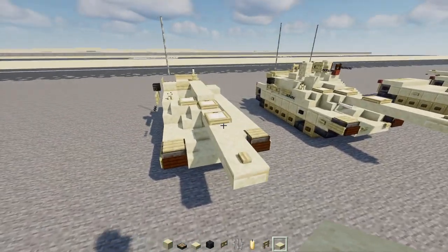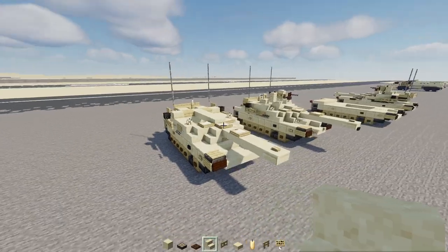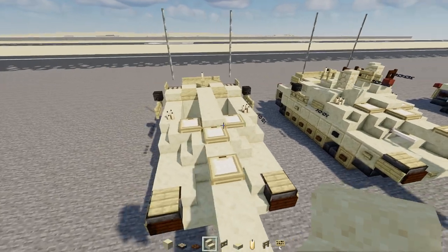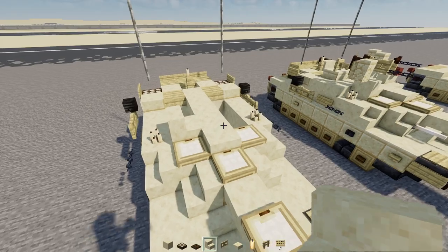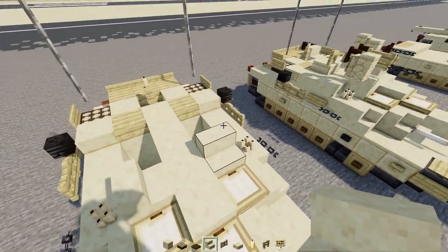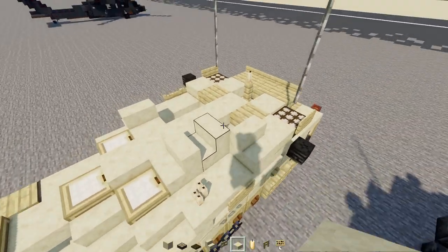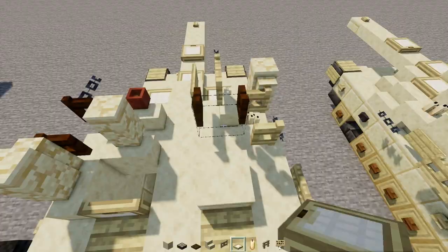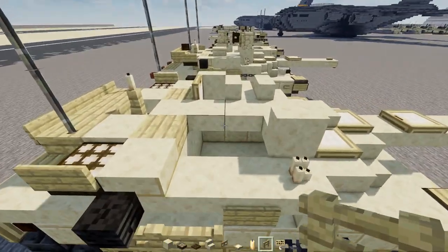Copy everything from the turret part onto the other side. Once the other side is built, add a smooth sandstone stairs and another smooth sandstone stairs facing the front. Behind that, another smooth sandstone stairs facing outwards, a smooth sandstone slab, and on the inside add a birch trapdoor opened up.